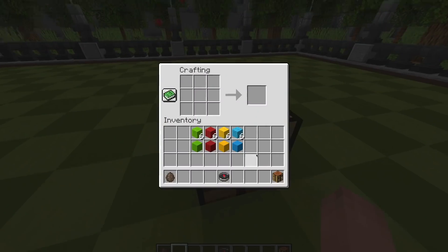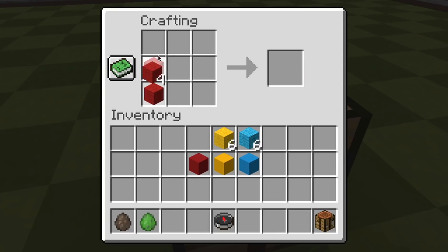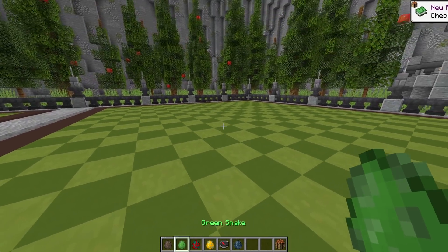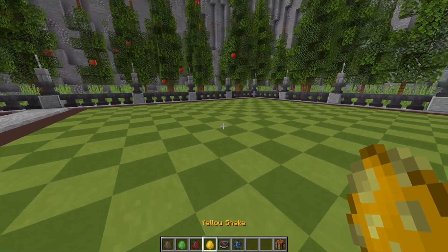The snakes can be crafted up in four colors just by putting six of that colored wool and one concrete at the end. You can see I got a green snake, and if I do the same with the red wool I'll get the red snake — same with the yellow snake and blue snake. Anywhere on this field I can place any of these colored snakes. These just change the color; it does not change the game itself.